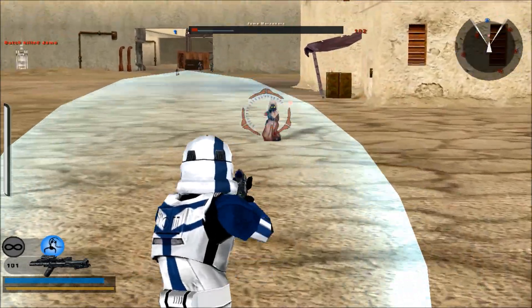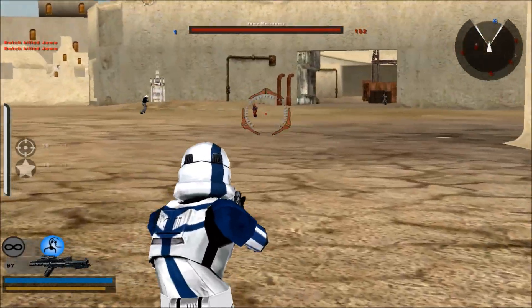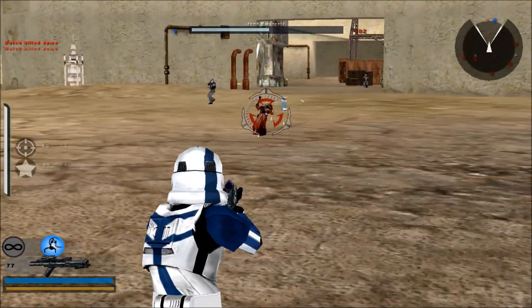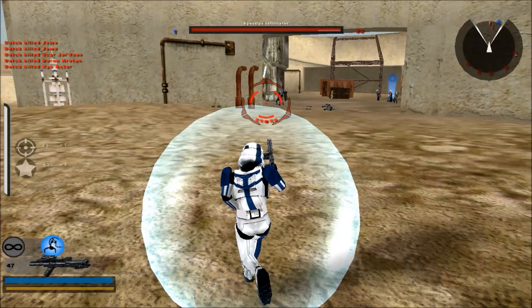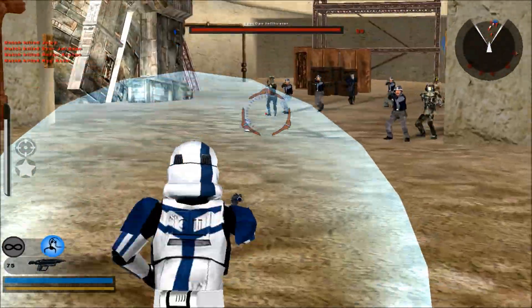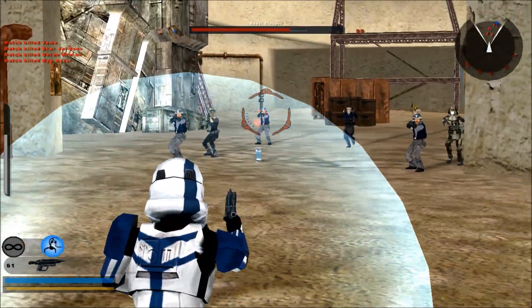This shield is very effective. Let's see how they're doing over there — I'm getting tired of killing only Jawas. Oh, we have a sniper over there. Now they look really pissed. Get away from my command post — you won't get it. I have disabled command post capture.